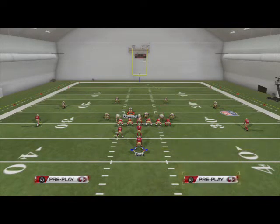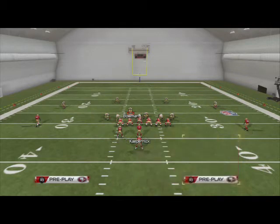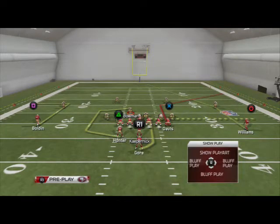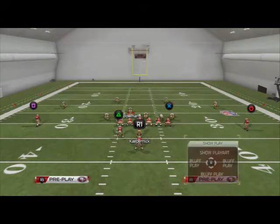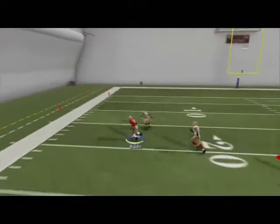What we can do is take a combo near, put Bolden on a smart-routed out route. For Kyle Williams we can either put him on a smoke screen or leave him on his route depending on what we think the defense is going to do. We can streak Gore but I prefer putting Gore on an option route. The first read on this play is Anquan Bolden — a lot of times he's going to be wide open if the cornerbacks are in off coverage.